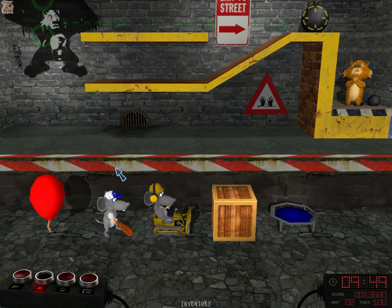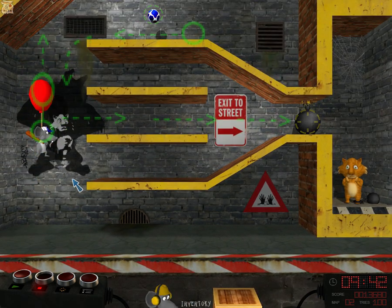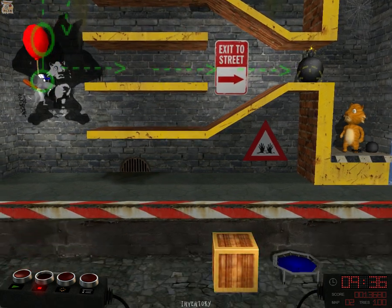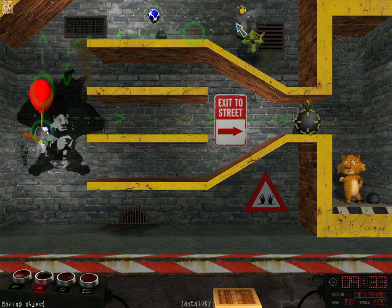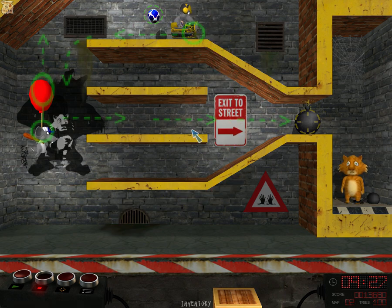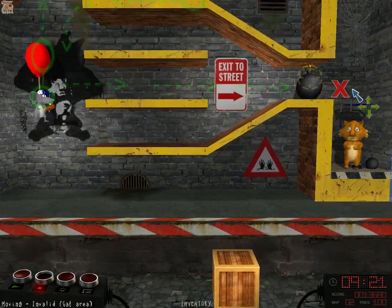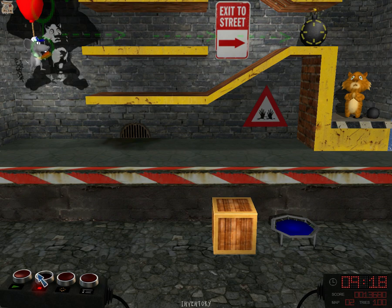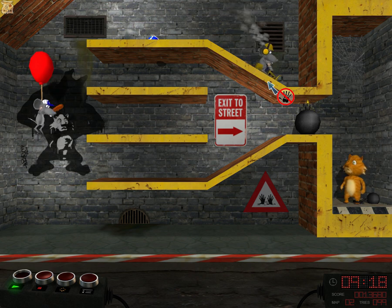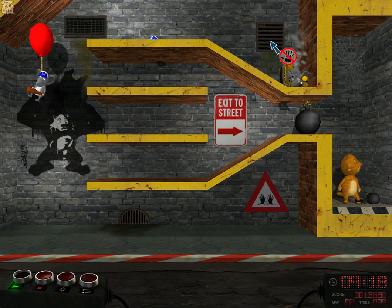Like, seriously? So I grab a rat and I stick a balloon on the rat, and then I use this rat. I'll do it. How do I make the rat go the other way? Face the other direction. Trampoline. Okay, let's see what happens. I think I did it, you guys. I think I did it. Yay!